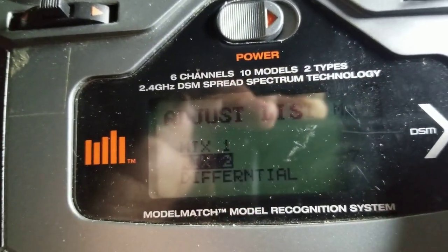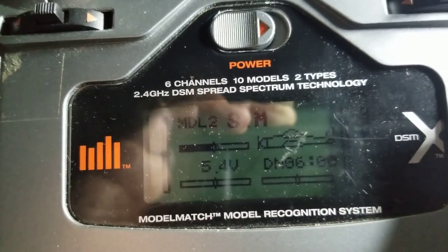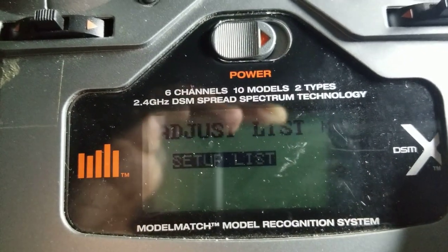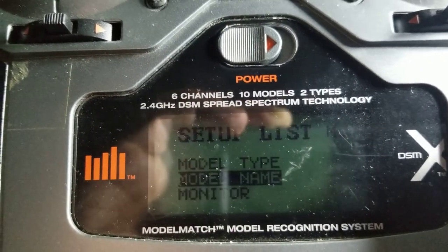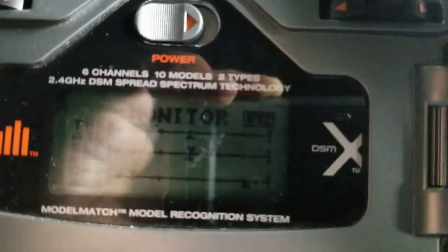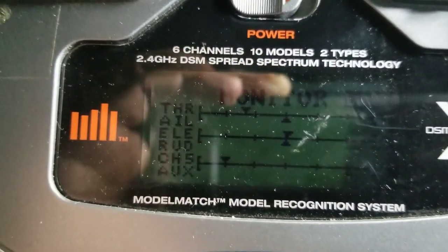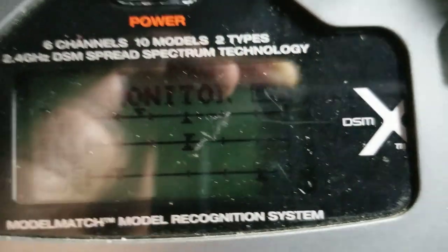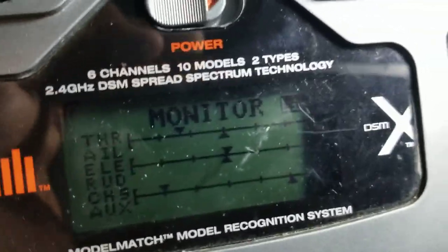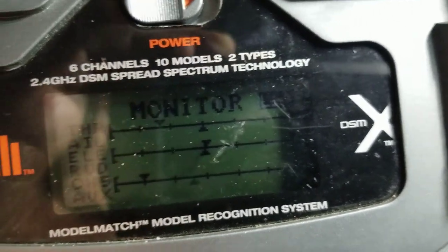It gives me the effect I'm looking for. Let me go back into monitor here. So now if you look at channel six, you'll see it's up kind of high, and if I throw that switch it comes down. It doesn't come all the way down, but there's a change there, and apparently it's enough that RealFlight can see it.